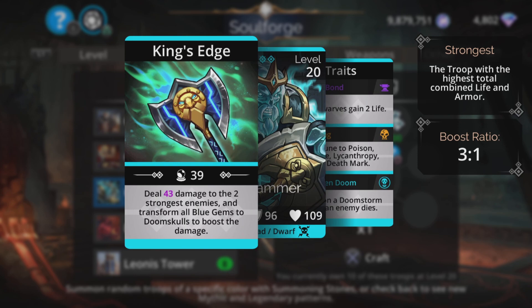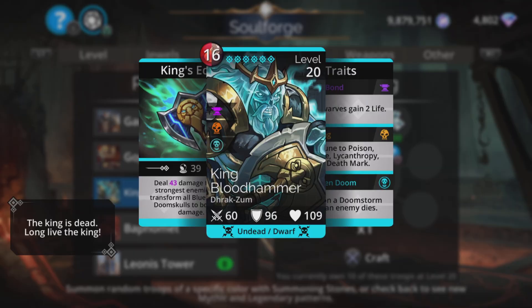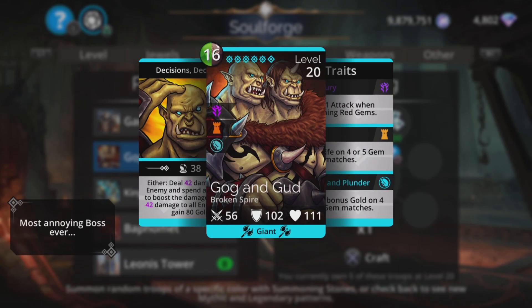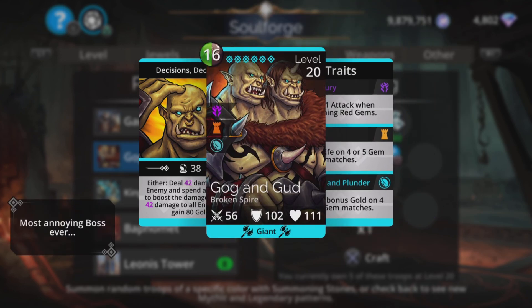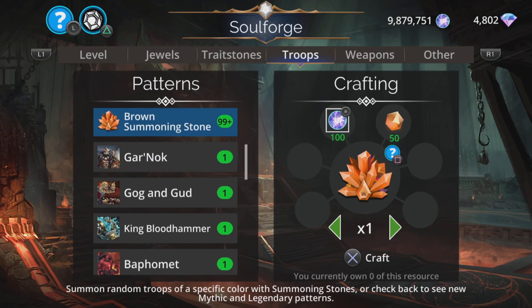It's really nice being able to see what the board's going to do before you cast King Bloodhammer — you can clearly see if you're going to get that blue-to-doom-skull transform. The only downside to these weapons is you sometimes have to wait for the board to be in your favour. Gog and Gud: either deal magic-based damage to an enemy and spend gold to boost the damage, or deal the same amount to all enemies and gain 80 gold. Not a fan of the random nature of this. Garnok: all Orc allies start with 50% mana — that's the main reason to pick him — and gain 3 to all skills if in last position. His spell deals 1 true damage to all allies, then creates 7 red and 7 brown gems boosted by Orc allies, plus has a summon.